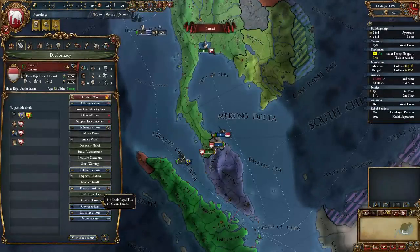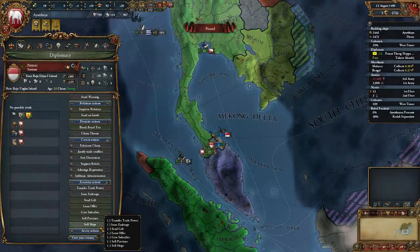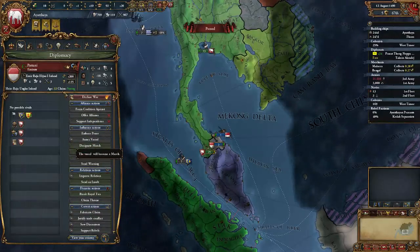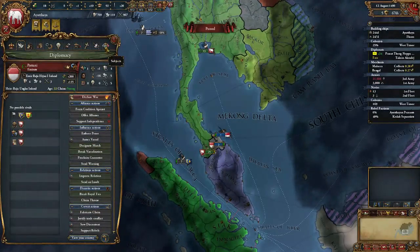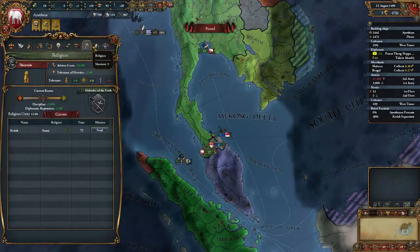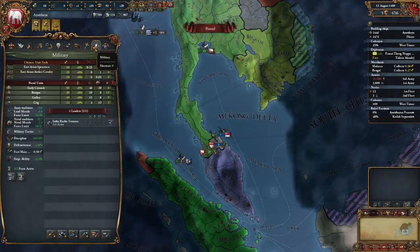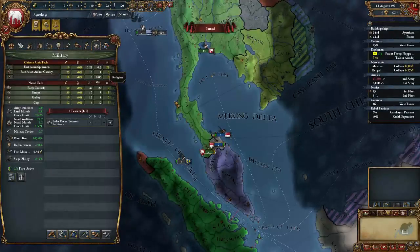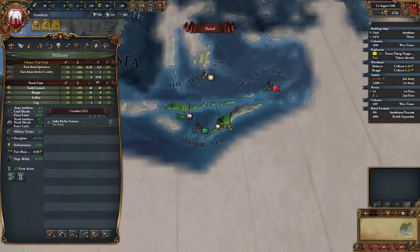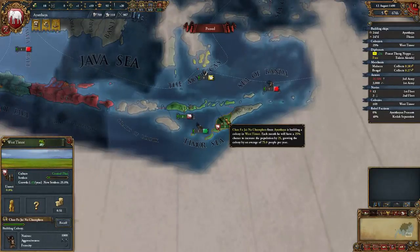Which will absolutely be what we do. Religion — we are right in the karmic threshold. I have one colonist we are colonizing — yep, that's what I remembered. We're doing Timor Island next. So that's nice.